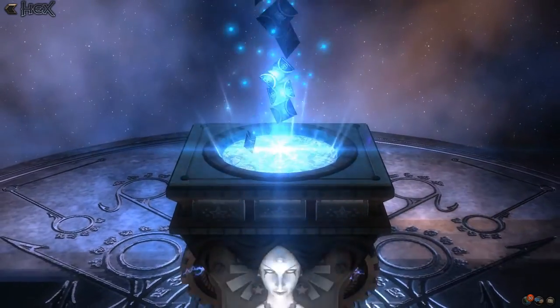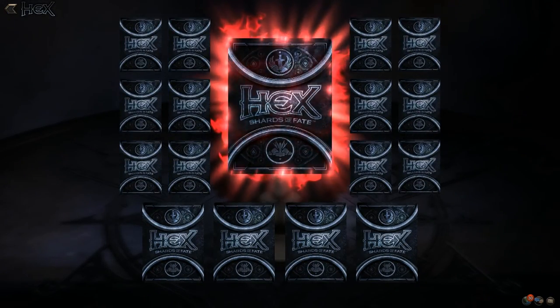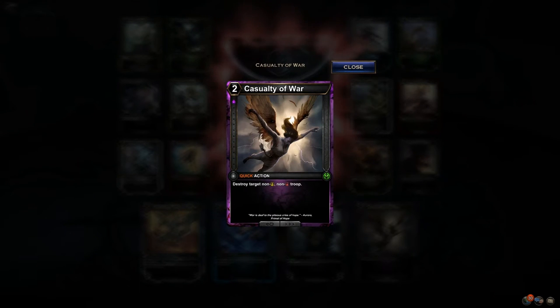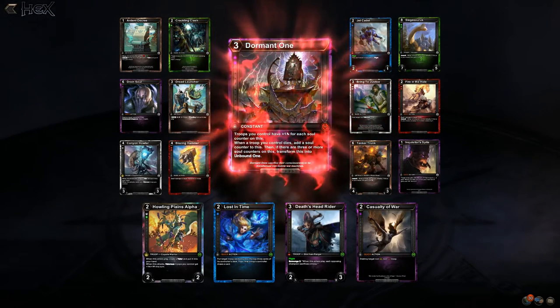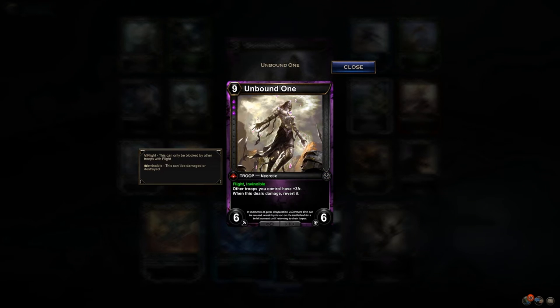We're theoretically down to four more packs. Casualty of War: destroy target non-attacking troop — it's like the people who stay out of the fight get killed. The Dormant One: troops you control have plus one attack for each soul counter; when a troop you control dies, add a soul counter; then if there are three or more, transform this into the Unbound One.